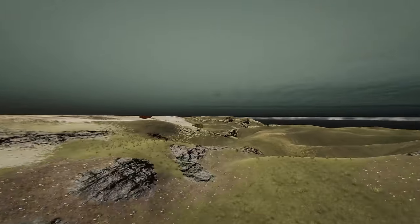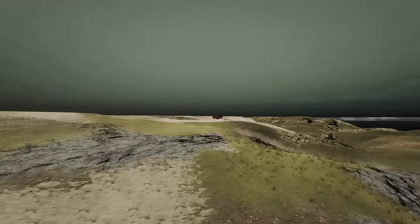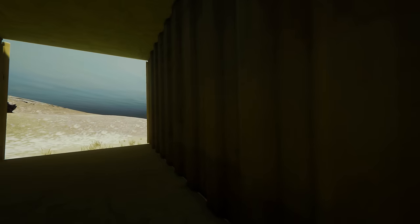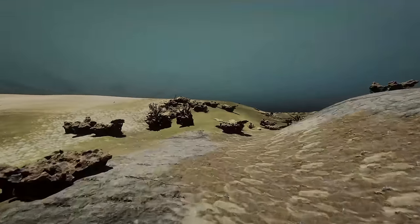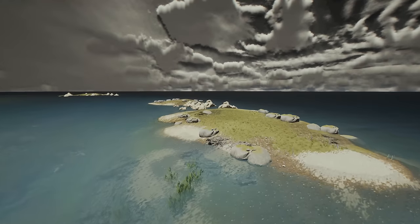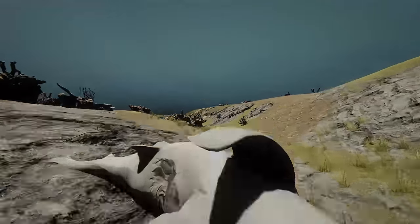We'll check that shipping container and move on to the next one. There's no items there. The next shipping container here has nothing in it. Unfortunately, they really need to add some items to make it worthwhile going for us. Going through the trench here, we're at these islands here. There are three sharks here. You can push them onto the land if you really want to.